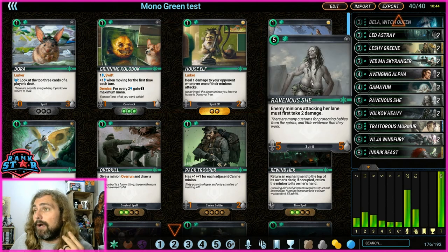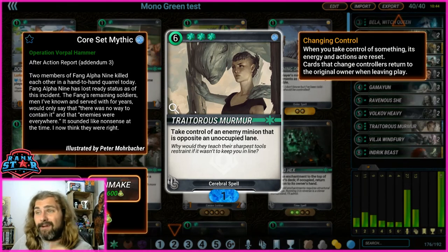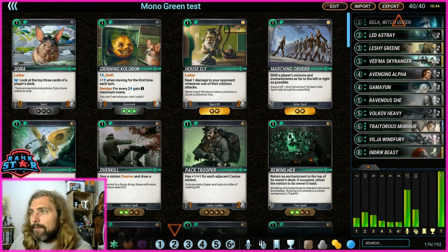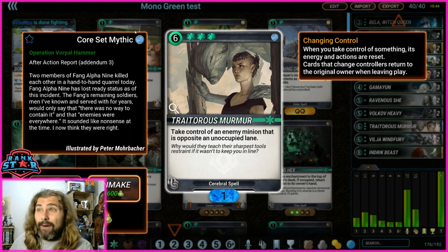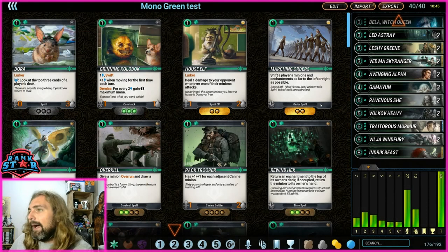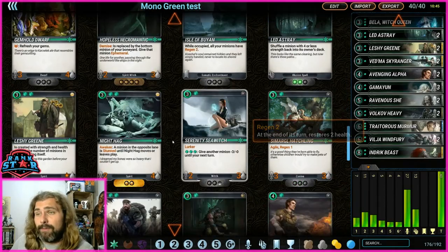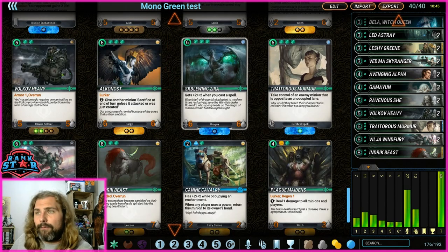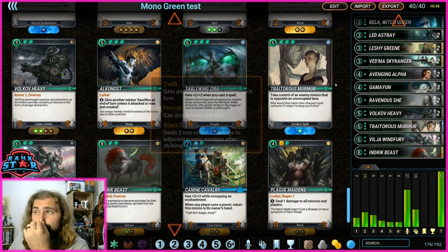Murmur is so good — it lets you take control of an enemy minion in an opposite unoccupied lane. You can move a minion out of the way and if they drop a Sapo you just steal it. There's no limit on the cost of the card you can steal as long as you have three gems, which you'll have by that point. You can get Murmur out on turn five. Also, I'd drop Ravenous She, a Heavy, and a Wind Fury to add Chort Scout, Chort Stag, and Boneyard Abomination when I can get those cards.